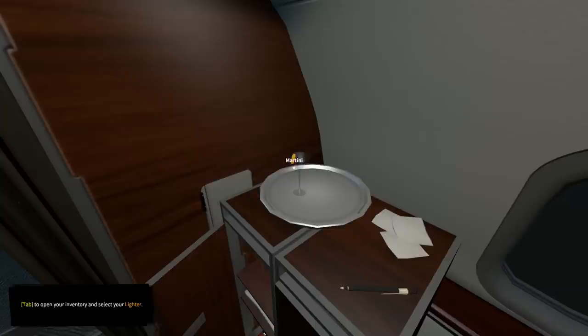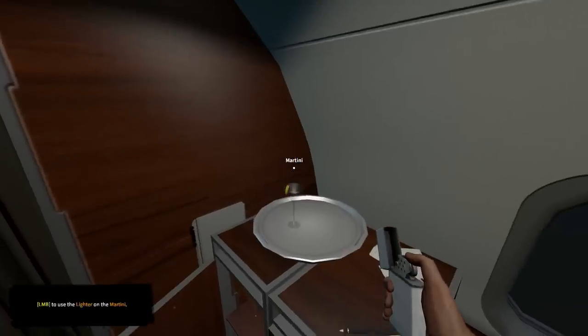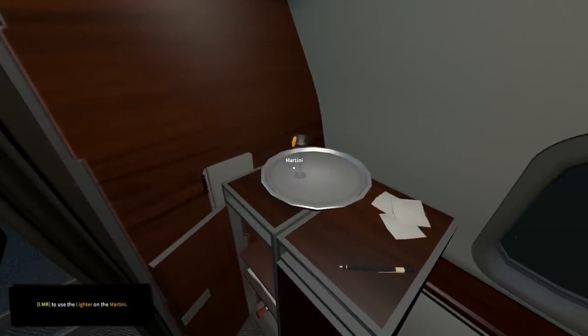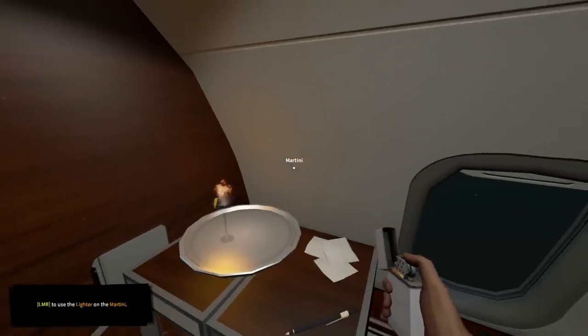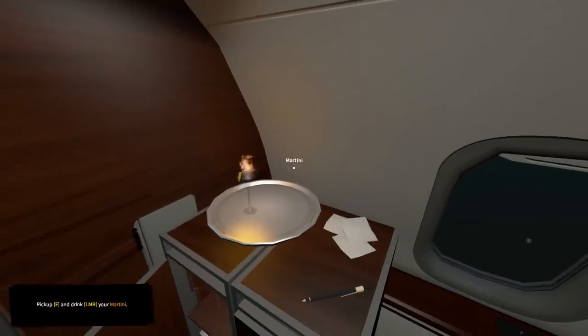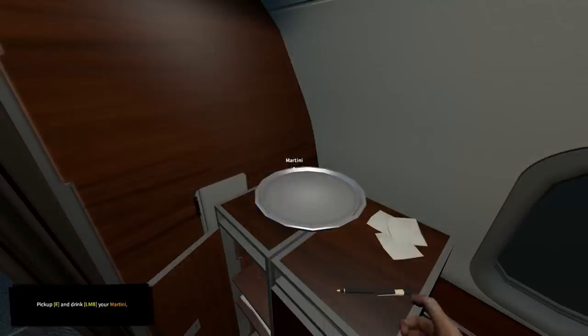Press tab to open your inventory and select the lighter. We've got a little lighter here, and you can also select the lighter by just pressing one. We're going to light this sucker — and look at that, a fire martini. Pick it up with E and left mouse button to drink your martini. Let's go and drink it up.